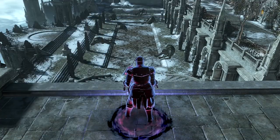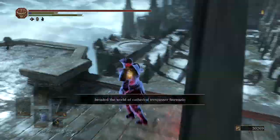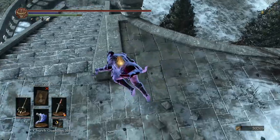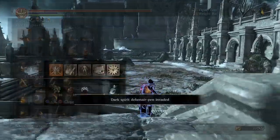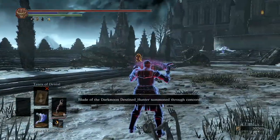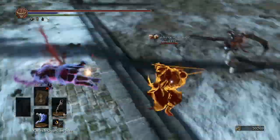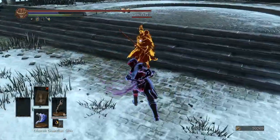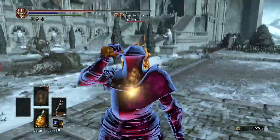All right, second invasion — we have something a little different here, something a bit nastier. Little spoiler alert: one of the phantoms in this invasion is an unscaled 802 — that yellow right there. Right away I recognize the 30% roll and the ridiculous damage this guy pours out.